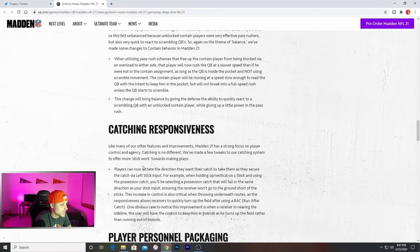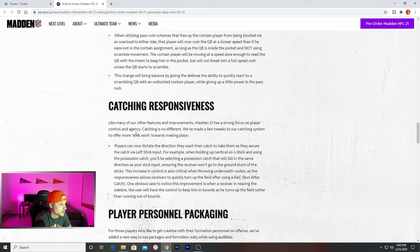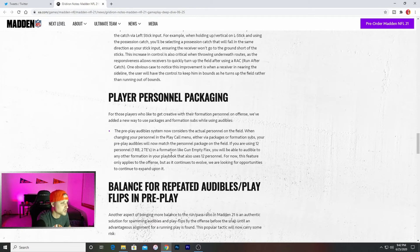Catching responsiveness — like many other features in Madden 21, there's a strong focus on player control and agency, and catching is no different. They've made tweaks to the catching system to offer more stick work toward making plays. Players can now dictate the direction they want their catch to take them as they secure the catch via left stick input. For example, when holding up vertical on the left stick and using possession catch, you'll select a possession catch that falls in the same direction as your stick input. If you throw a 10-yard out and go to possession catch while holding the left stick, you'll fall forward. As the responsiveness allows receivers to quickly turn up the field, one obvious case is when a receiver is nearing the sideline — the user will have to control him as he turns up field rather than running out of bounds.